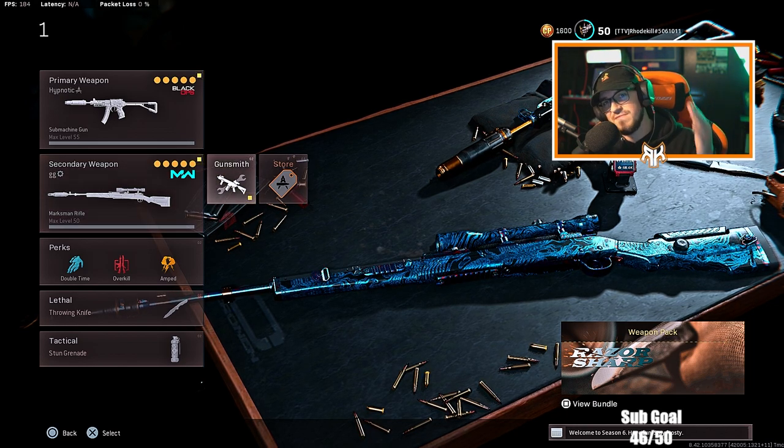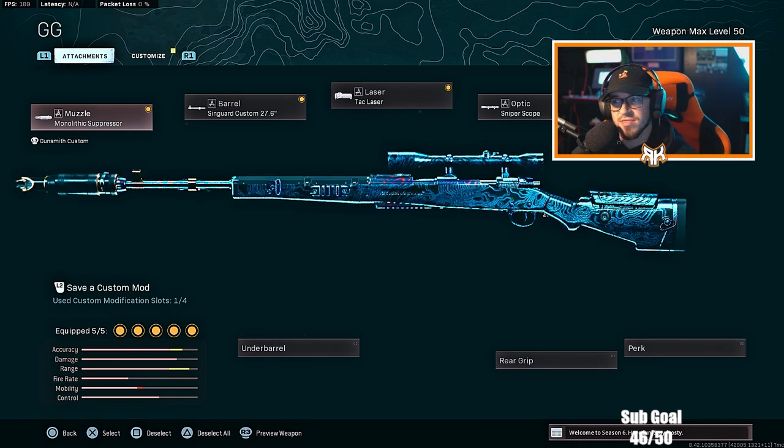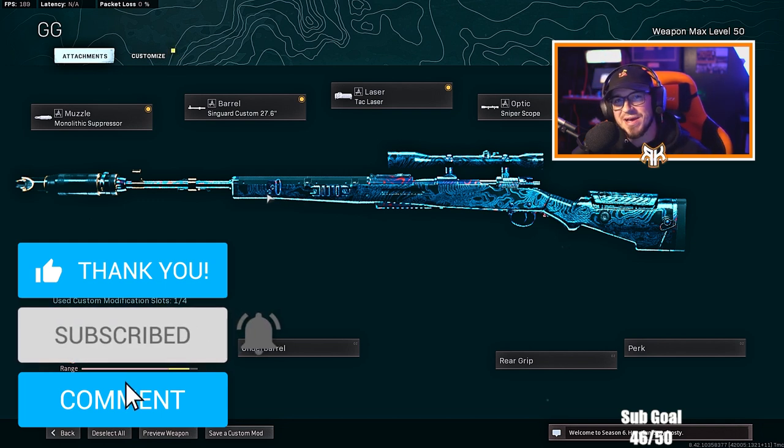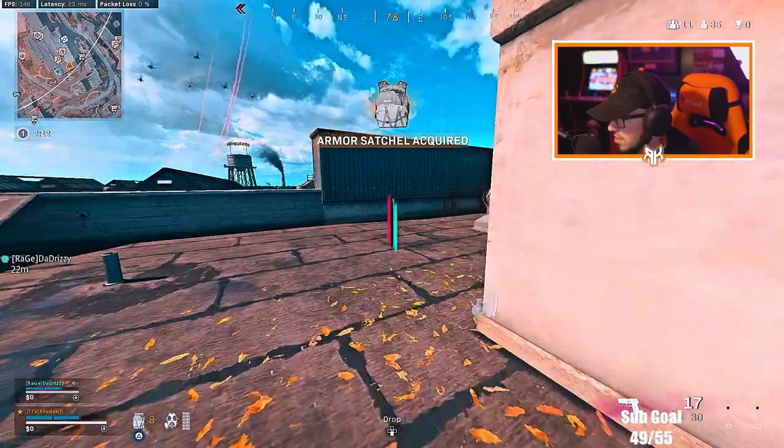Let's jump into this class. The CAR 98 is the main focus of today's video. Running the monolithic suppressor, the Singard Custom 27.6, pack laser, sniper scope, and the FTAC Sport Comb stock. Very good ADS. I use the normal sight for this — the standard default reticle happens to be the best for me. I absolutely go nuts with this CAR, I'm loving it. I wouldn't say I'm a sniper right now but I'm getting better. Smash that like, hit the subscribe button.